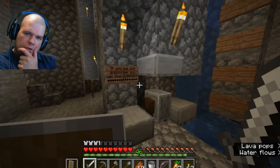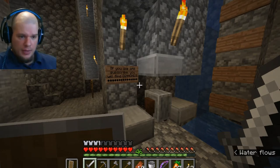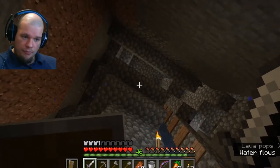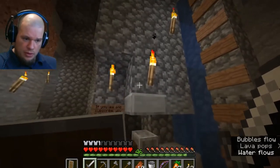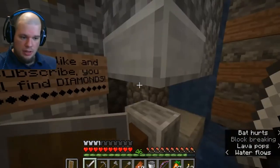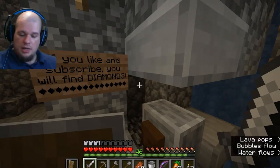Is your zombie spawner not working? I figured out why. Look at this. The spawner is up there in this room filled with water so they get pushed into the middle and fall down this shaft, so they land right here where I can kill them for XP and loot — but there are no zombies here. Why is that?